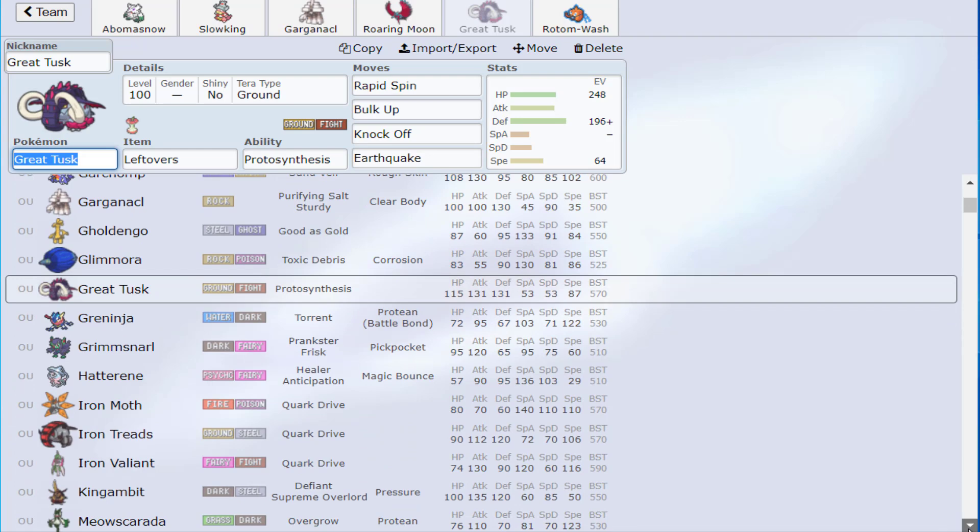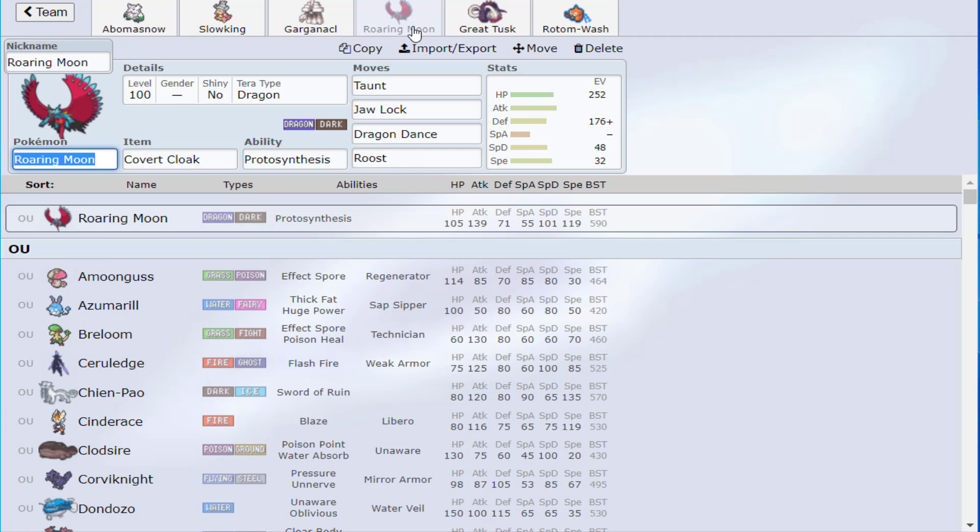Rotom baits in potential Chien-Pao, opposing Rotom, Toxapex, all of which get burnt. Why is knocking off Dondozo's item relevant? Why is knocking off Rotom's or Great Tusk's item relevant? Because those are your typical switches into Roaring Moon. A viewer named Kev passed me this interesting Jaw Lock Roaring Moon set. He got to very high ladder with it — the set pretty much sweeps the tier. I haven't used it yet, which is why this isn't the first team.